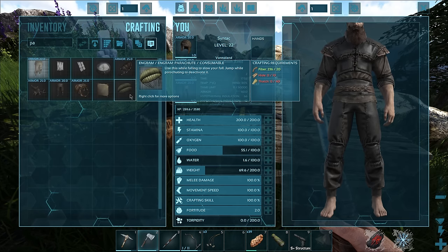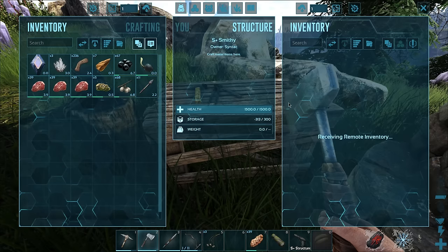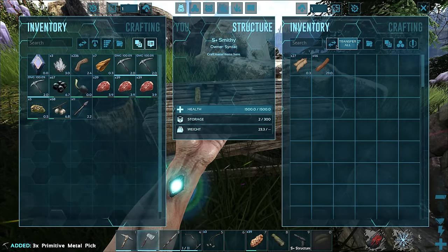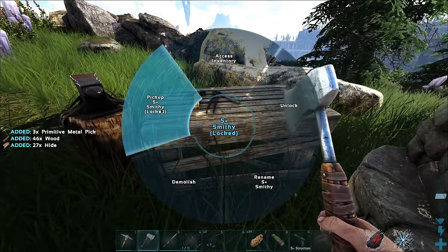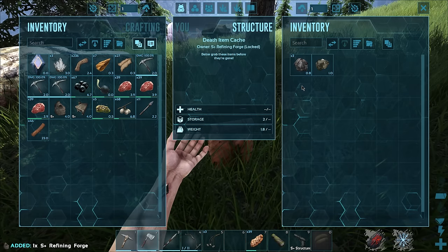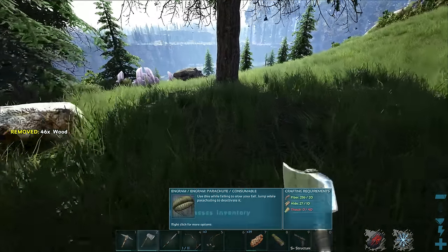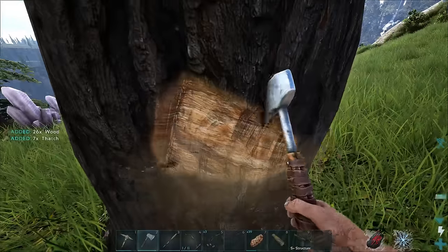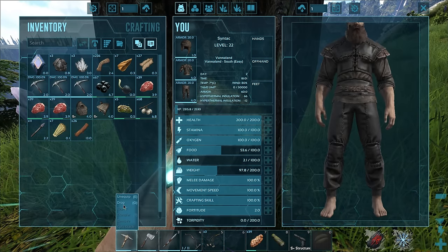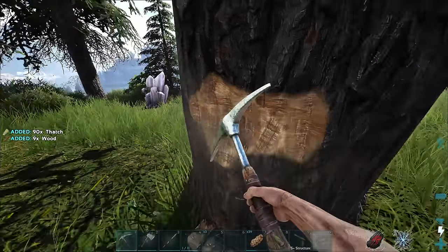We're gonna use the parachute to get off this rock. We still have some hide - we just need a little bit of thatch and then we're good. Let's grab all this stuff, we'll probably need extra picks eventually, and I'm gonna bring my forge with me of course. I'll drop the wood since we don't need it for the parachute. Perfect - now I can get rid of this, and there we go - we're back on the metal tier!